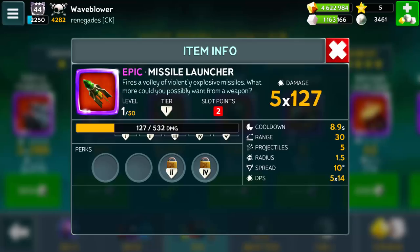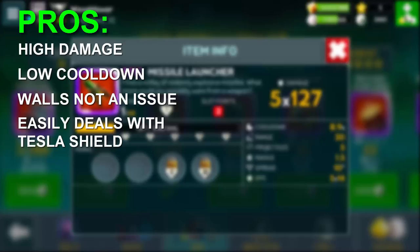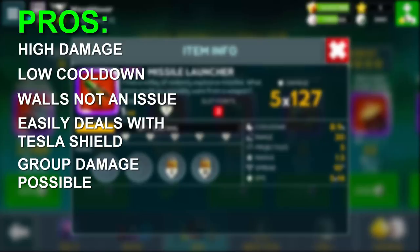Let's wrap up the pros and cons. The launcher is a high damage, low cooldown weapon. Parabolic trajectory means walls are not an issue. It easily deals with the tesla shield. And it can damage several foes at once if they're clustering.